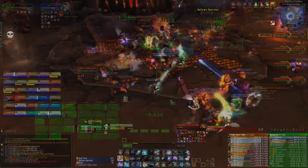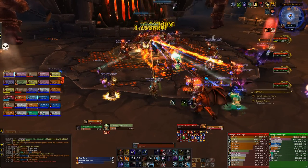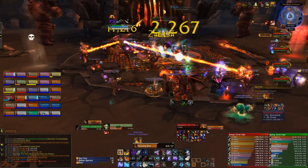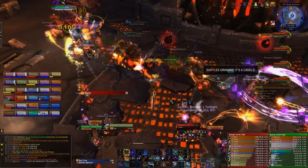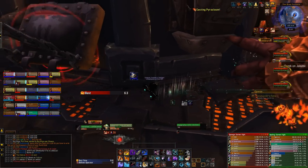Towards the end of the fight, your heat will inevitably be high, but the later it reaches that point the better. Phase one is an add management phase, and your objective is to destroy heat regulators located on either side of the blast furnace as soon as possible, while keeping the furnace's heat to a minimum.